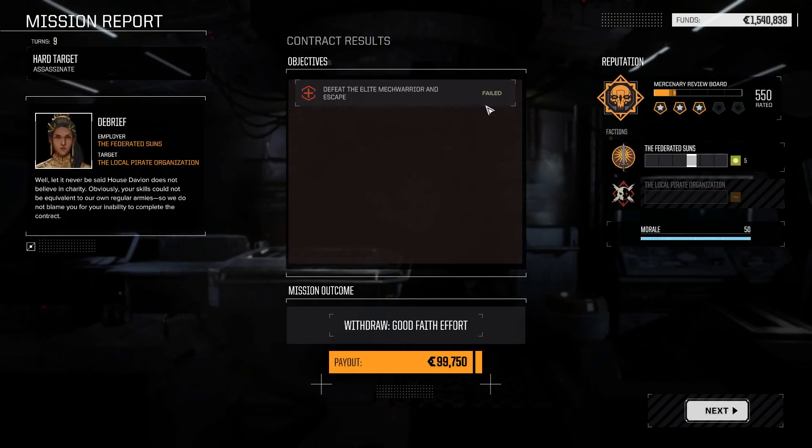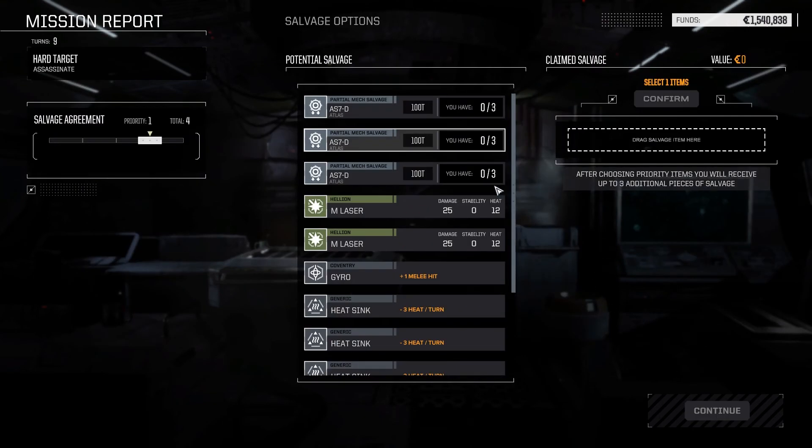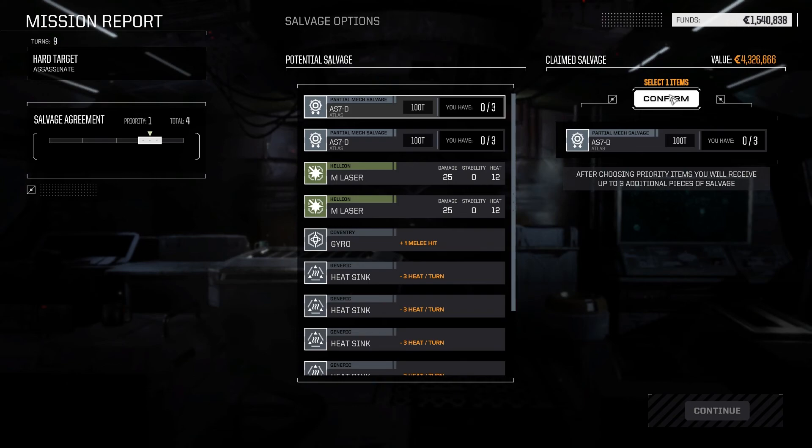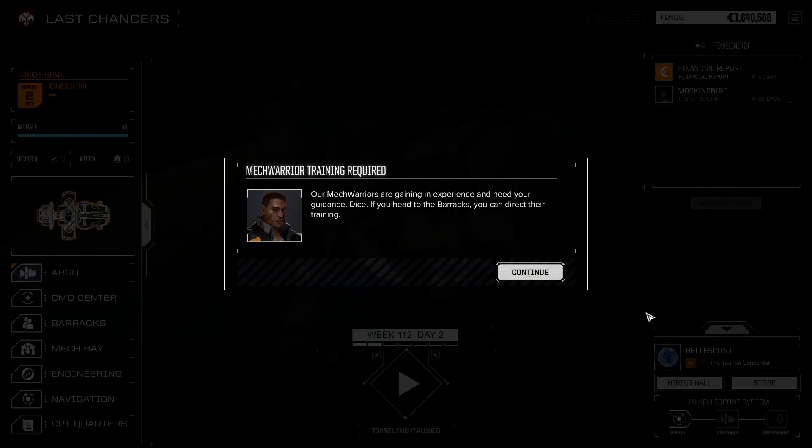So it just immediately happens. Mockingbird's probably dead though. Well, we tried — withdraw with a good faith effort. We did have to kill one person to make that happen. Mockingbird: injured 66 days. Well, good for her. Zeus has seen better days though. We did still get some XP for that, and they're going to let me salvage an Atlas. I'll take it — not that I necessarily deserve it. Well, that sucked. I guess we'll try another one and maybe do better this time. I just didn't see a way to get around all those guys.